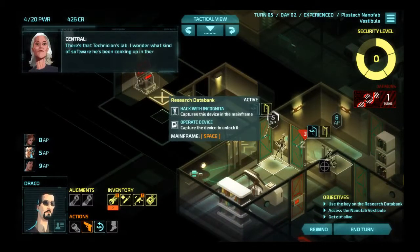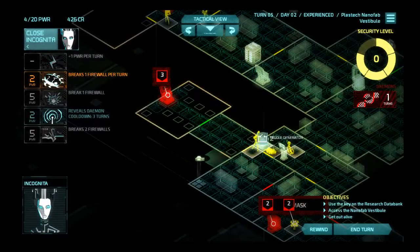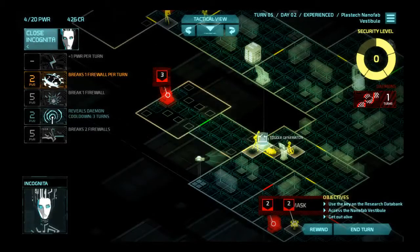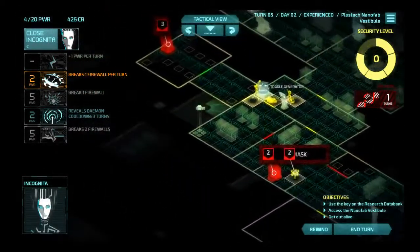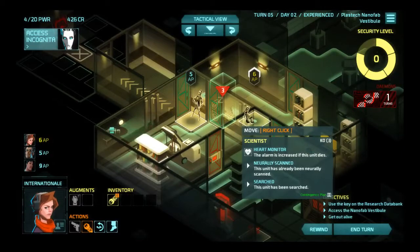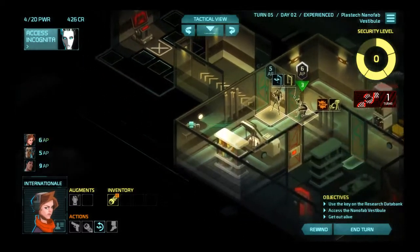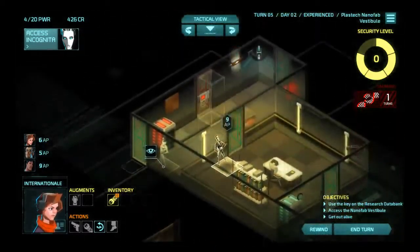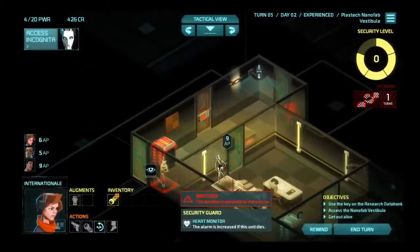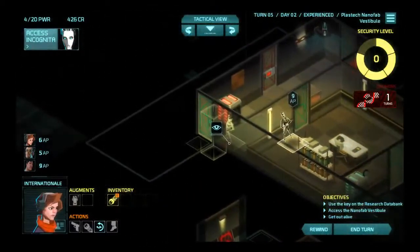There's that technician's lab — I wonder what kind of software he's been cooking up in there. Oh, this is probably what I need the compiler for. I really don't want to parasite this until next turn. I think what I'll do is have Internationale pin this scientist, because I want to know what that daemon is before I start doing anything crazy with it. Also there's a guard up there — a guard and a power console. Is he stationary? Internationale has free AP — observe this guy.